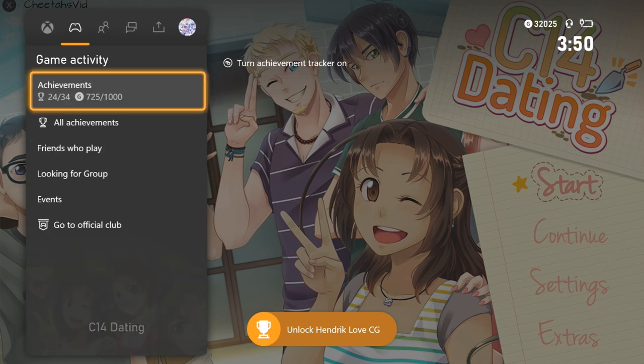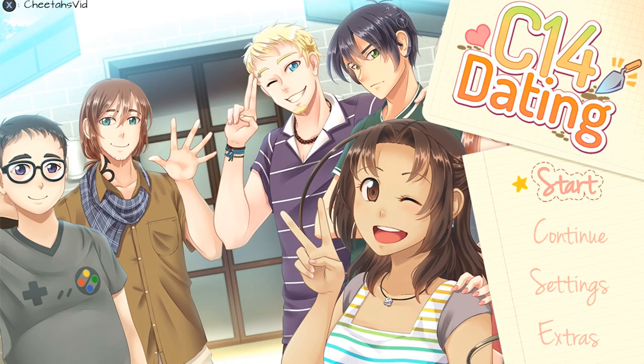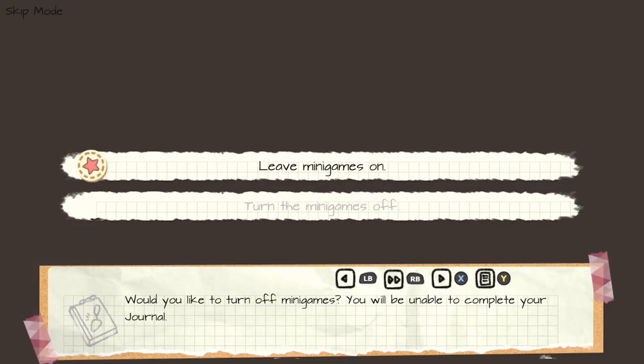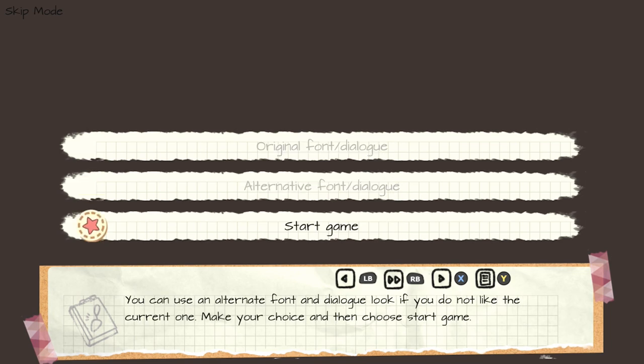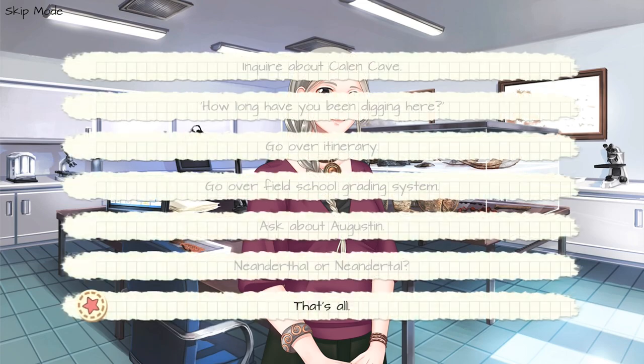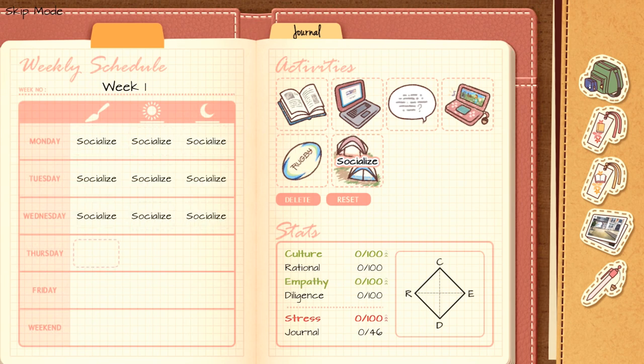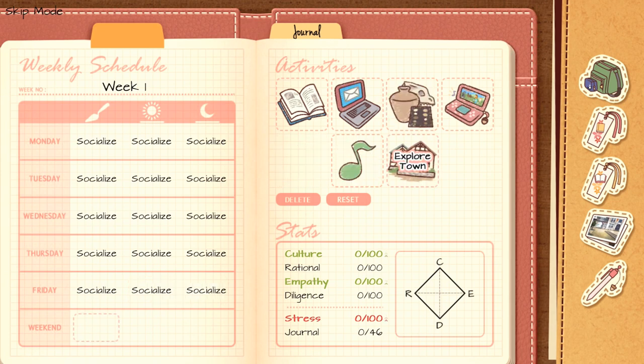Do an achievement check — you should be at 24. Start up another playthrough. Turn minigames off, then Start Game. Choose the bottom option, That's All. For this playthrough, choose to Socialize on all weekdays — Monday through Friday, choose the little tent. For the weekend, choose Town. Then start.